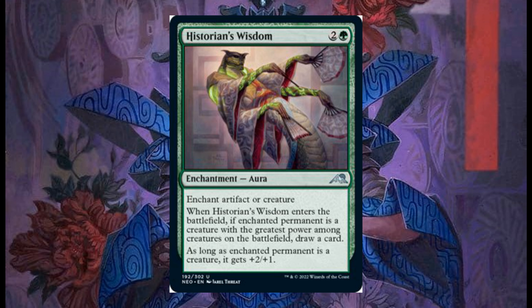Historian's Wisdom costs 2 and 1 green, it's an aura that enchants an artifact or creature. When it enters the battlefield, if the enchanted permanent is a creature with the greatest power among creatures on the battlefield, draw a card. As long as the enchanted permanent is a creature, it gets plus 2 plus 1.